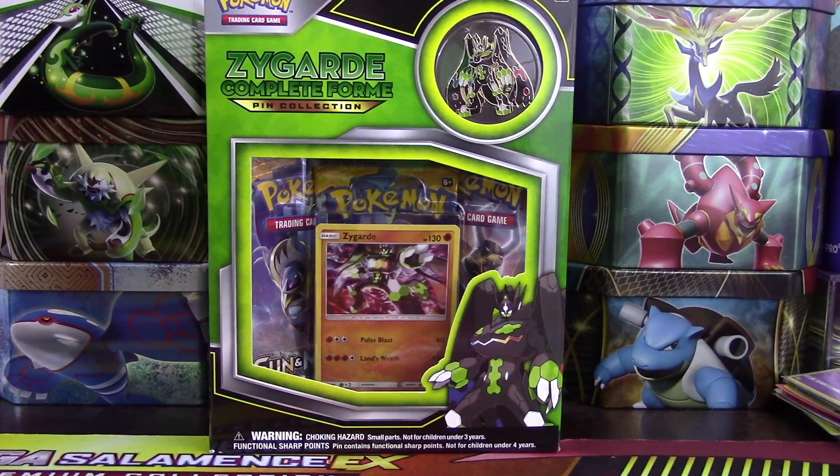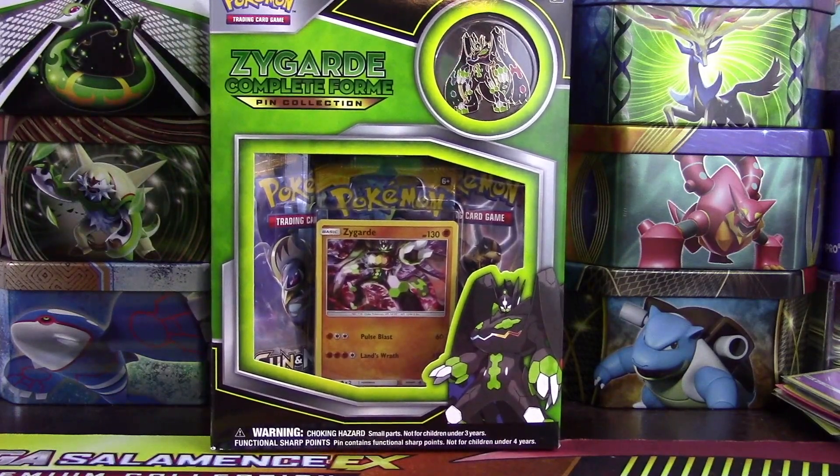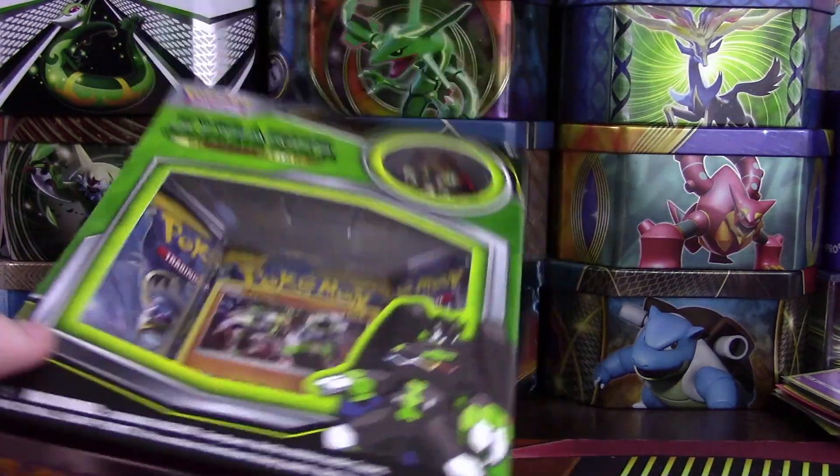Hi guys, Pokey Sisters here. This is Katie and Sarah and the time has come for Sun and Moon. We went to Walmart today — they had tons of Sun and Moon stuff — but we're going to start with the Zygarde box because it's pretty fancy.